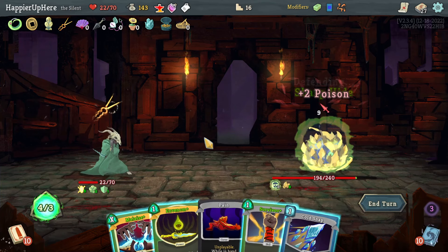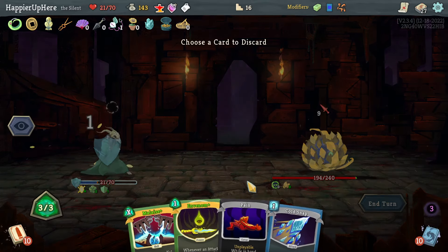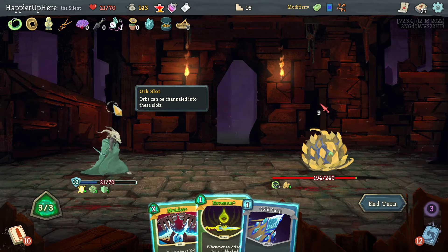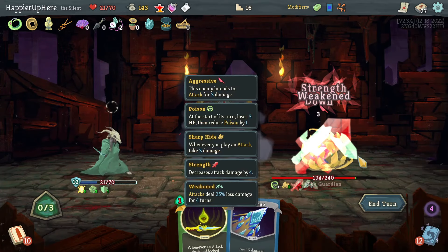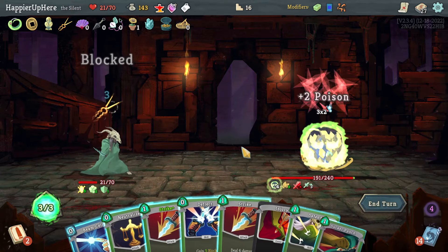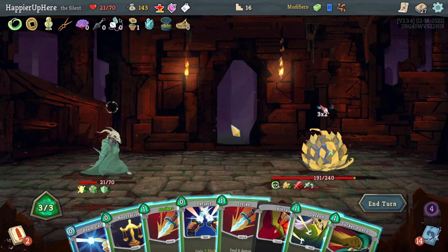Nine incoming — there's a Malaise, unfortunately I also have to play the Survivor. Let's do Survivor. Cold Snap would allow me to be fully defended once I get the Wraith Form. I think it's more important to do a big Malaise — that way I'll only have six incoming and can fully defend with Defend, Bend, and Deflect.